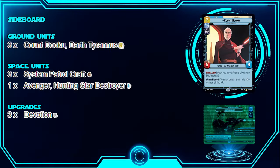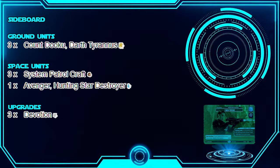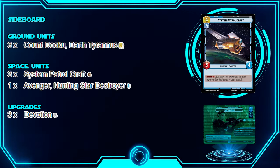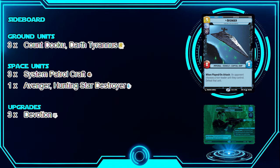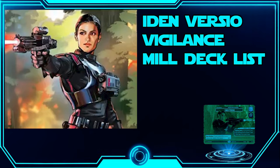For the sideboard: Count Dooku comes in shielded and removes a unit with four or less remaining HP — great board control, and five damage to your opponent's base is never bad. The System Patrol Craft has Sentinel, good against aggressive space decks that spam space units. We also have a third Avenger in the sideboard, and Devotion gives your unit Restore 2 — great against other control decks like Krennic, letting you outpace them in HP recovery.